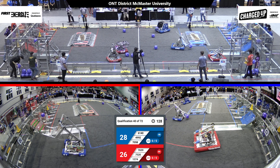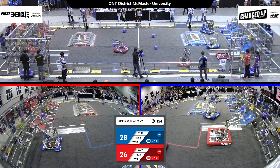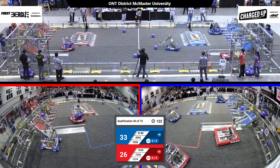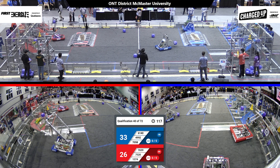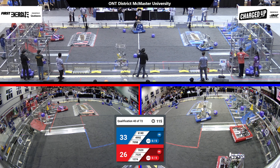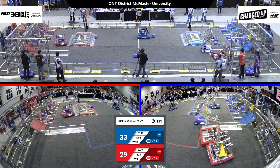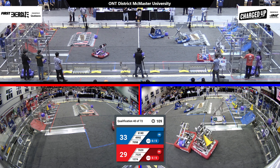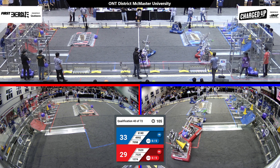That extra game piece making the difference. 49-92 dropping off a cube at level two node, 70-58. They push a cube over into the hybrid node — 76-59 for Red. They're in the double substation. Can they get the cube? They've got it in their possession. Meanwhile, Team Mine Key, they've got a cone in their possession. Red robots got game pieces — can they score them?